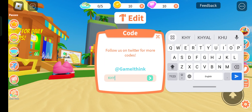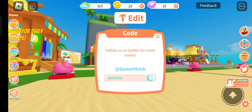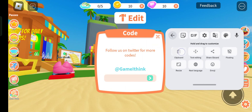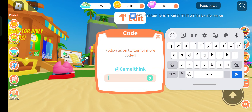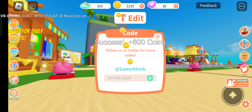The first code is KH246 — enter. Whoa, what is it saying? Okay, I have more codes, don't worry. The next code is 'vegetable' — whoa, 600 coins! We have more codes.